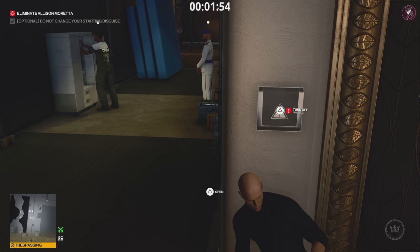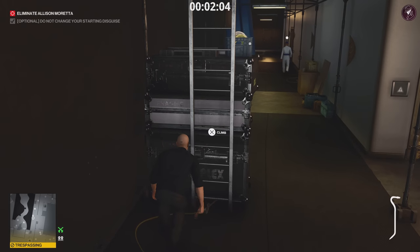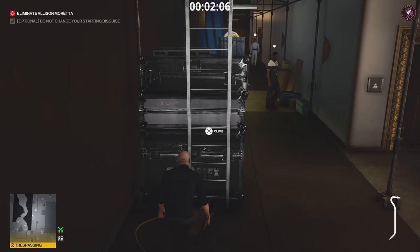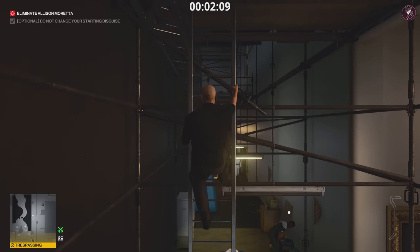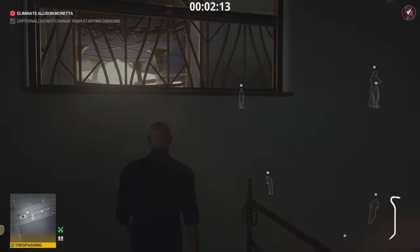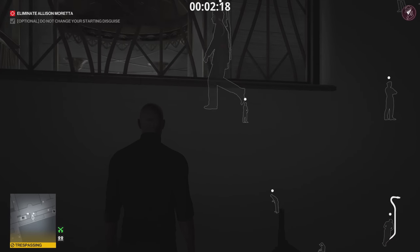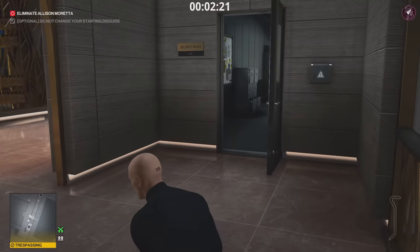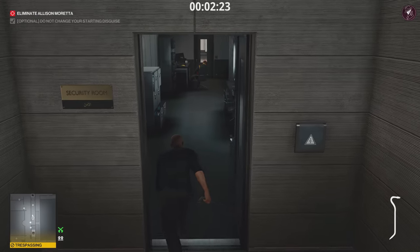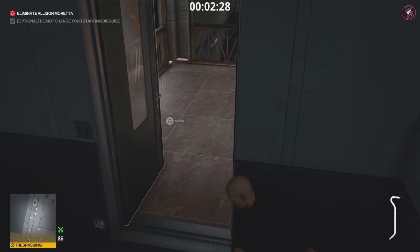There's a crowbar right in front of you — as soon as the guard walks away, grab it quickly and hide behind these crates, because the technician turns around. Once he starts crouching down, climb the ladder. Once up here, wait for the guard to come through before you vault up. Then go into the security room and grab that penthouse key card.